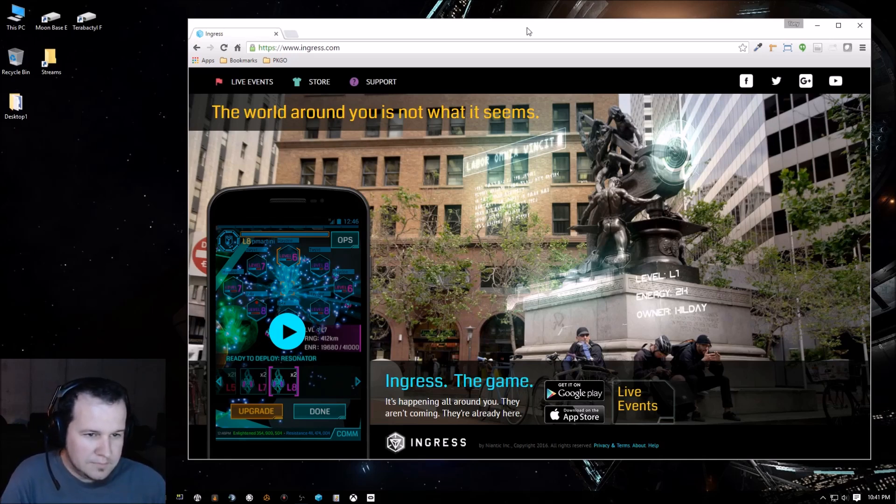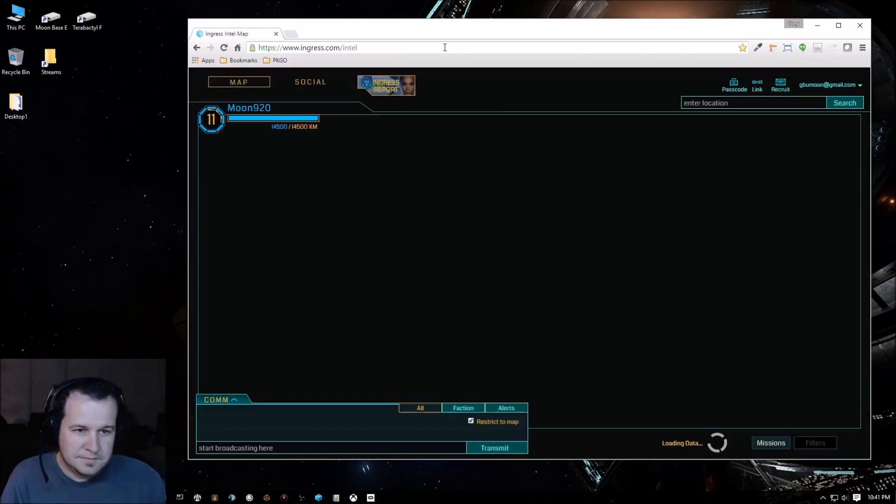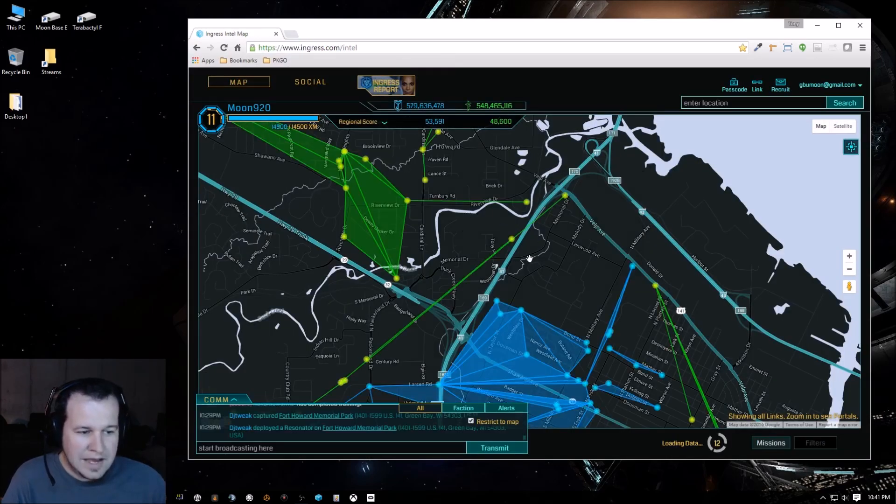This is based on Ingress, so the first thing you have to do is register for Ingress — it's a free app, you download it for Android or Apple, and you sign up the same way you signed up for Pokémon Go with a Google account. Once your account is created, you'll be able to go to ingress.com/intel and it's going to give you a map of the area.